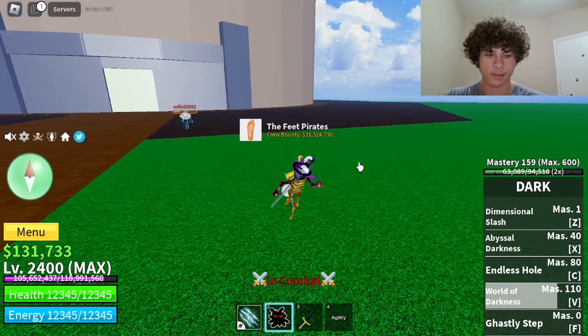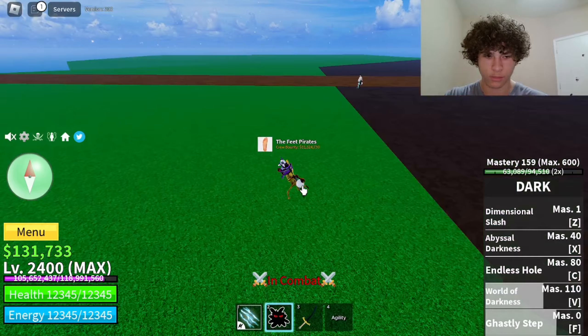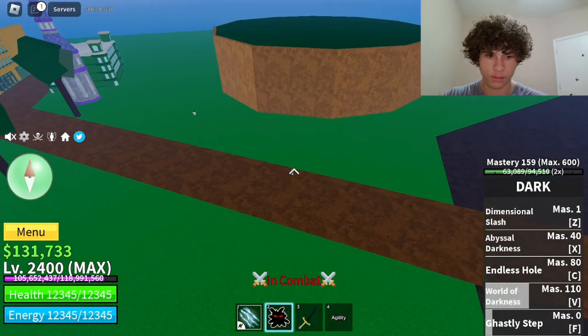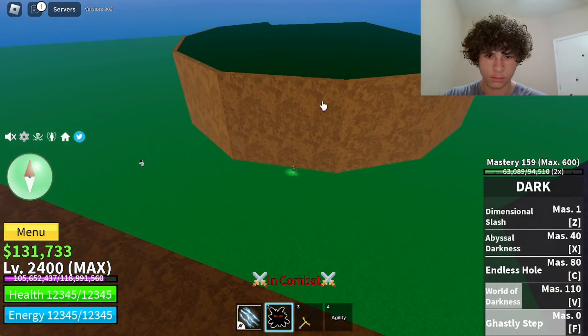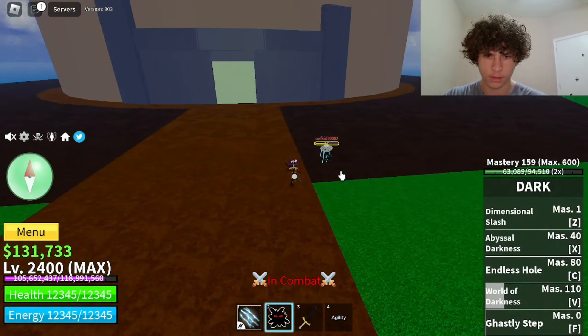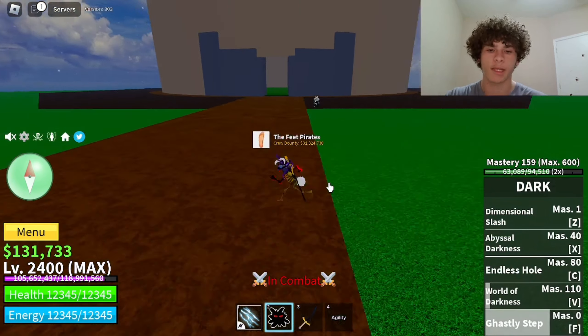Last but not least is Ghastly Step. Mastery required on that is 0. You just hold F and it will teleport you around. The range isn't that far, but it's also a good move for running away from people — if someone is chasing you, just teleport away. It's not that bad, it's good for mobility.